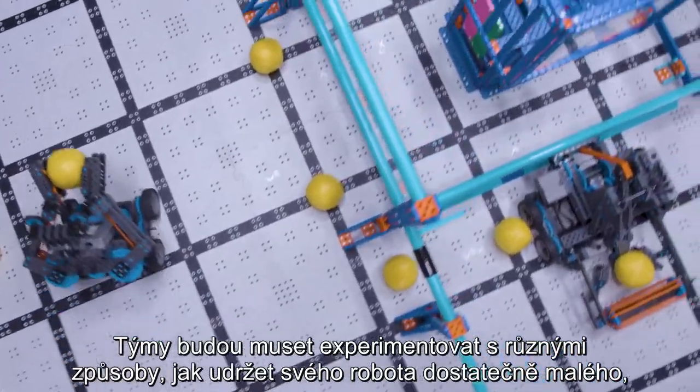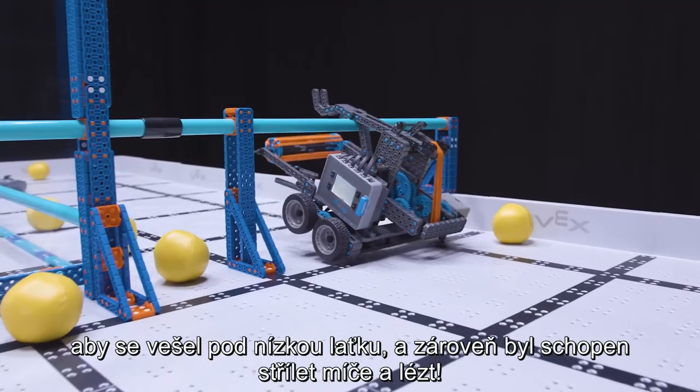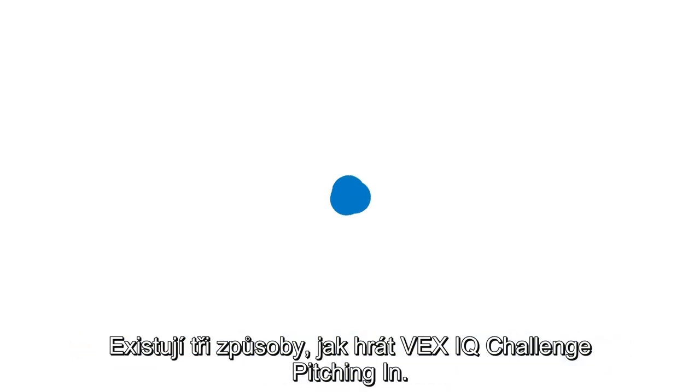Teams will have to experiment with different ways to keep their robot small enough to fit under the low bar, while also being able to score balls and climb. There are three ways to play VEX IQ Challenge Pitching In.